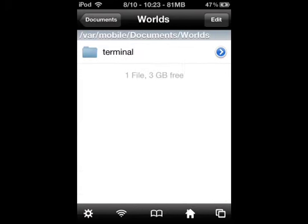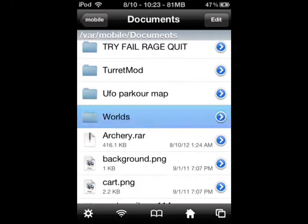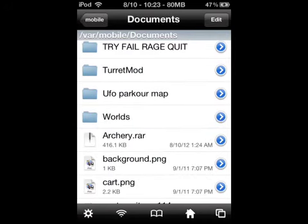So that was it guys. That's how you save your Minecraft Pocket Edition worlds in iFile. Hope you guys liked it. Rate, comment, subscribe guys. See you guys later.